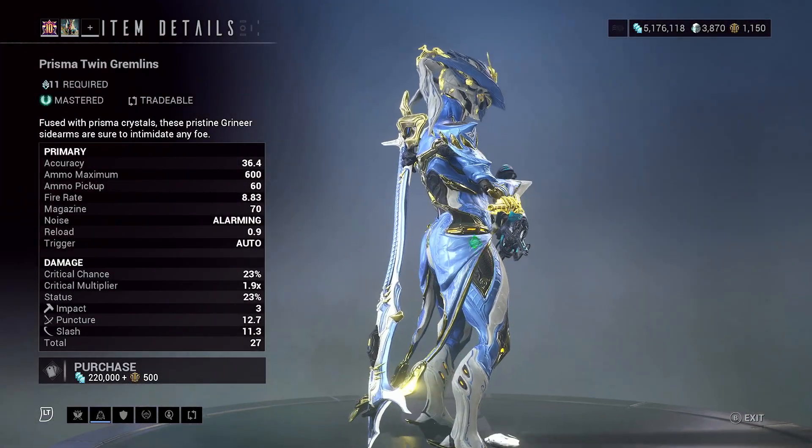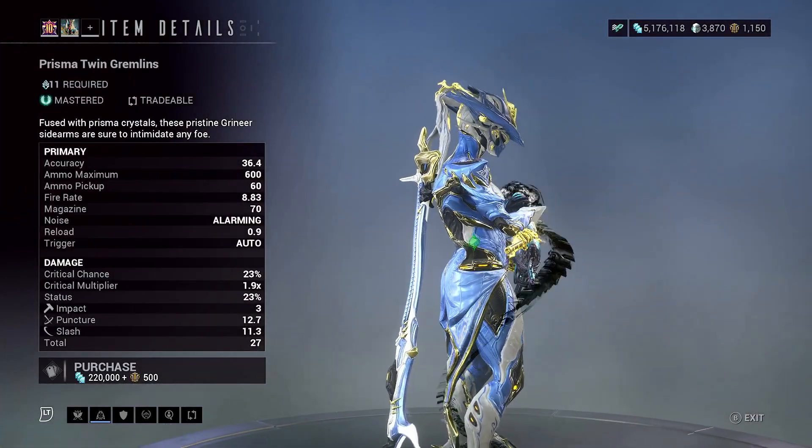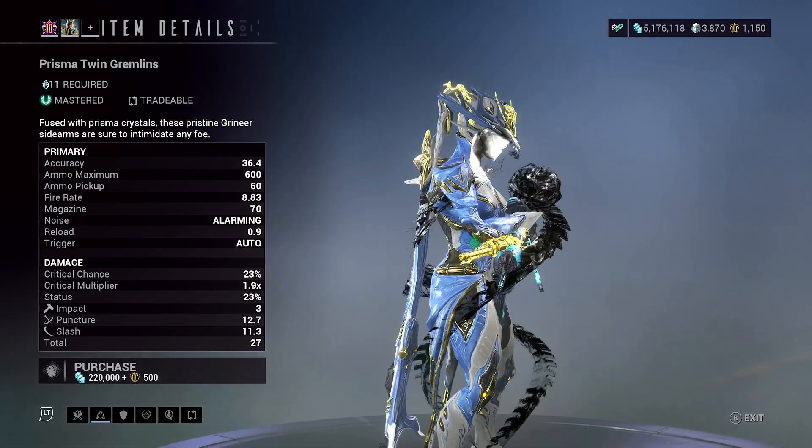He's selling the Prisma Twin Grenlings in case you need to level these up for MR. They're not super great, but again, MR fodder.